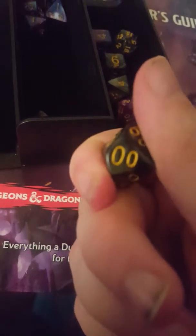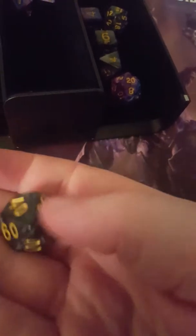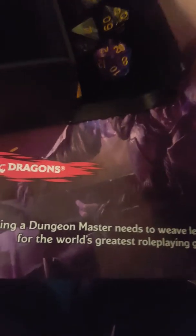I've got a few sets. This is a d100 — the double O means 100. Don't get confused, that's not really for D&D — it's never really used in D&D, it's more like Call of Cthulhu. But it's part of the set. That's another d8, different colour.